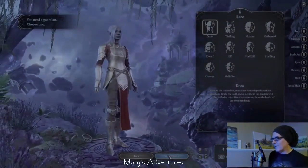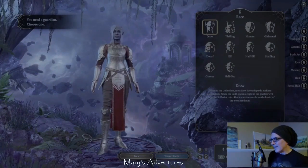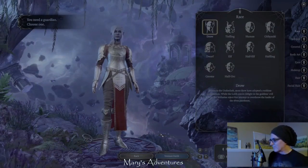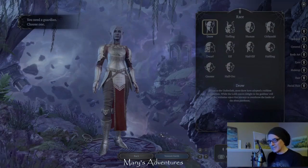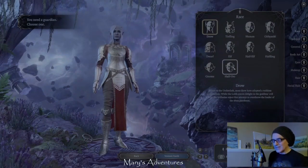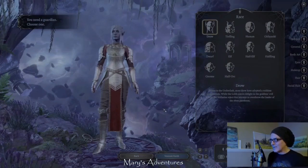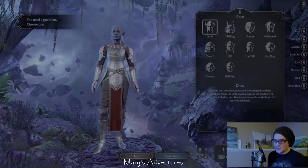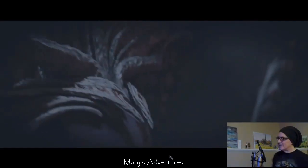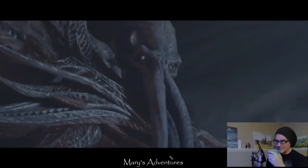And they let you pick your guardian, which we are basically going to leave as is. We'll assume that it's somebody she knows from the Underdark. I'm not exactly sure how the guardian works narratively - whether it's supposed to be like a romance option. My understanding is that they changed it; it used to originally be a romance option, but now they're calling it a guardian, so I'm not exactly sure. And they stuck one of those little illithid babies in my brain through my eye.